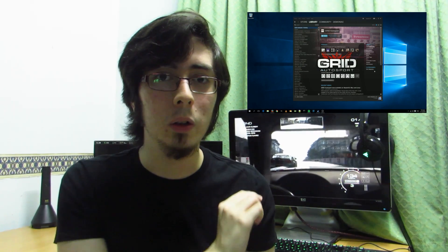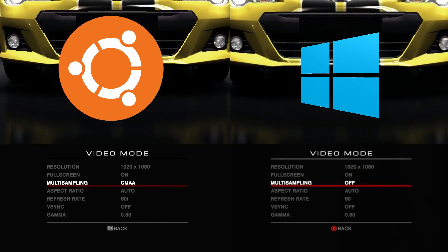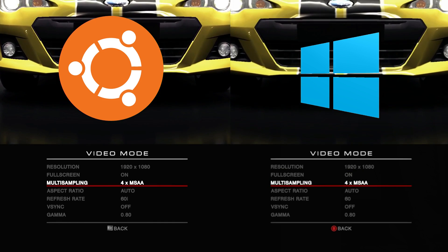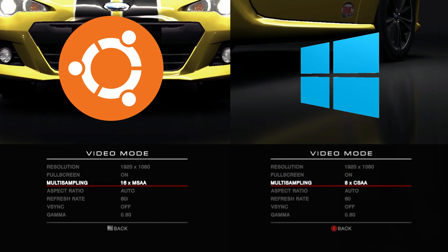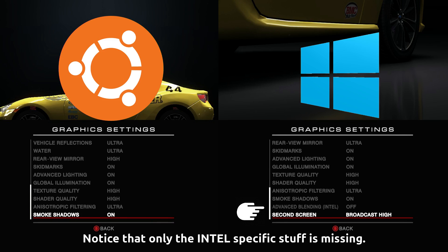Another thing I noticed was that there is no Intel intro logo that you can see on the Windows version — the Linux version omits this, meaning Intel wasn't part of this Linux development whatsoever. There are anti-aliasing differences, but this is due to the anti-aliasing options that the driver exposes to the game: there are CSAA options in Windows, while there are none of that on Linux. From what I've seen, the graphics options are pretty much exactly the same as what you'd get on Windows, so it's pretty much a one-for-one product here.